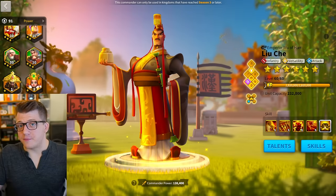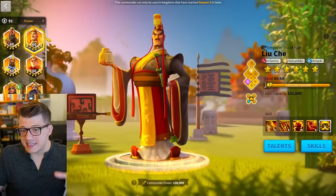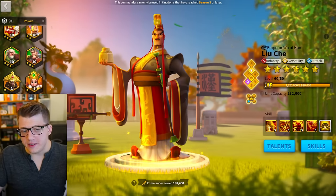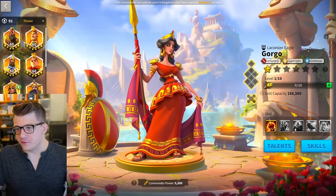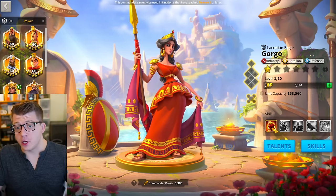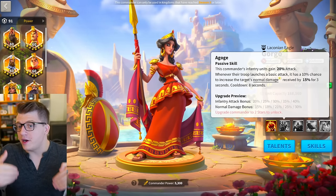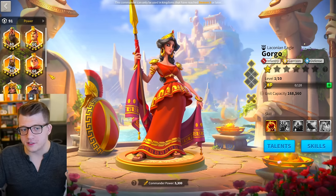Another pair I've seen players use recently is Gorgo primary with Liu Che secondary — a tanky but high damage output march in the open field. I'm not going to be investing in Gorgo for open field fighting personally, but she can be used pretty effectively there. She is very slow, so this is really good when you're playing defense and the enemy is coming to you. But if you can stay connected with Gorgo and Liu Che, you're going to be able to farm a lot of kills.